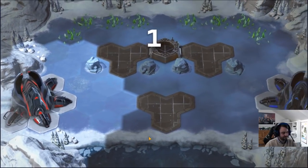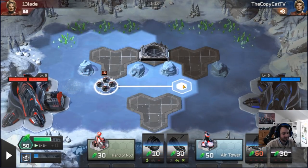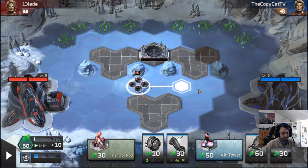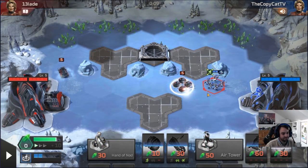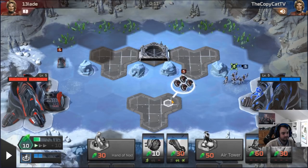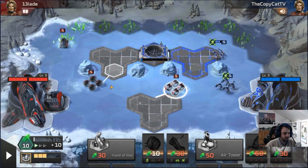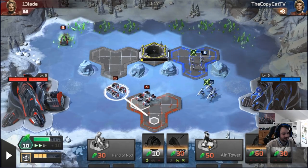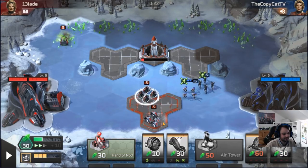Now we're going to play Fnatic Agro with the Shade replacing the tank. We're going to go wheels first. The problem with this deck is it's a free-building deck now, so it's going to take a little bit longer. Normally the power of Fnatic Agro is you get the Fnatic and tanks out early, but that's not going to be possible anymore.